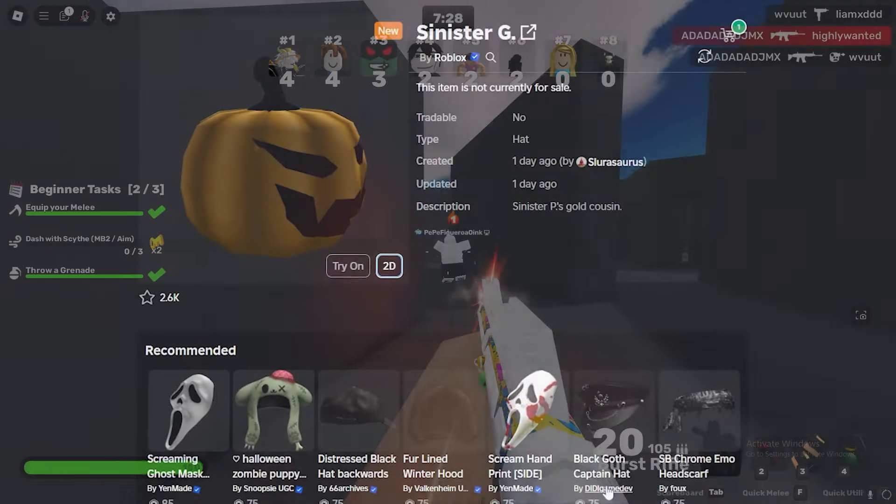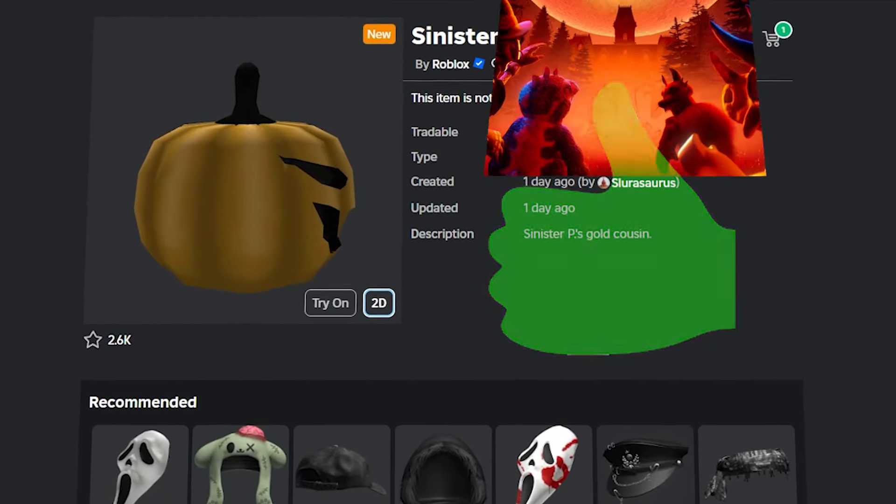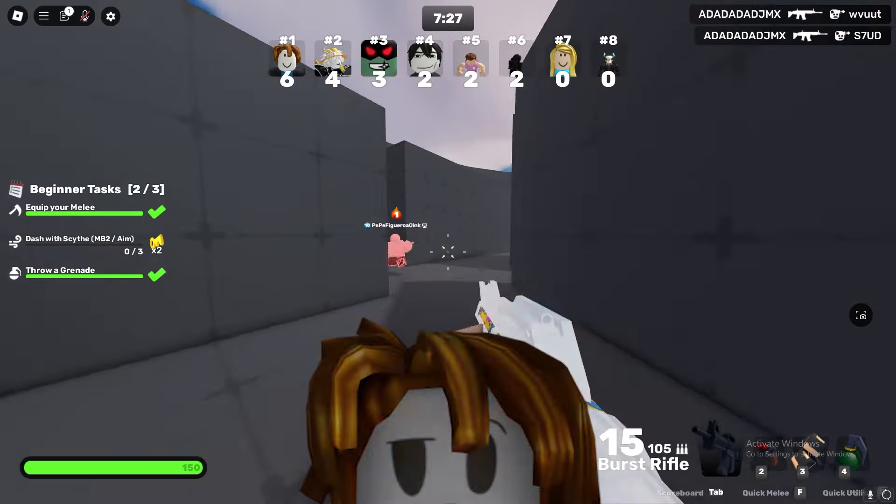The Sinister G is one of the only good items in the Haunt event. In case you're wondering how to get it to wear on your avatar and make cool outfits, it's now obtainable and pretty easy to get — you can actually get it for free if you buy at least $20 worth of Robux.